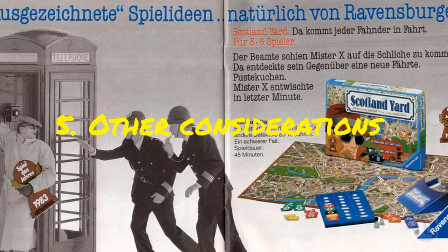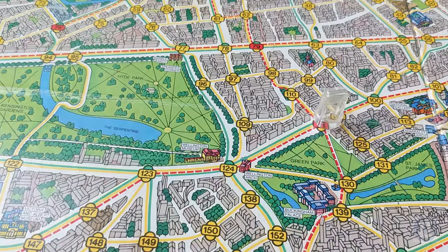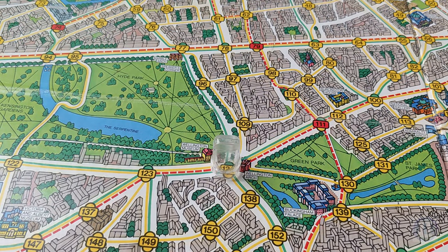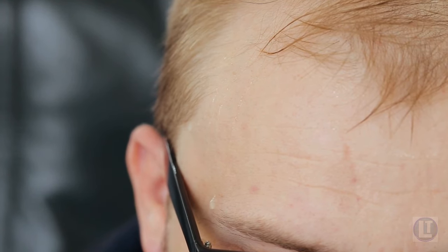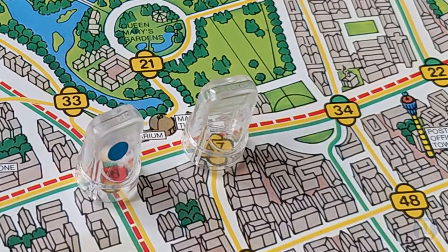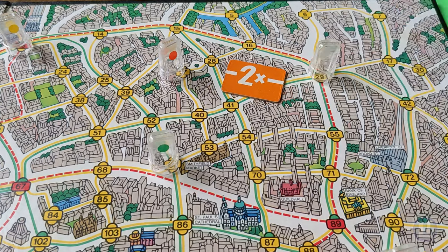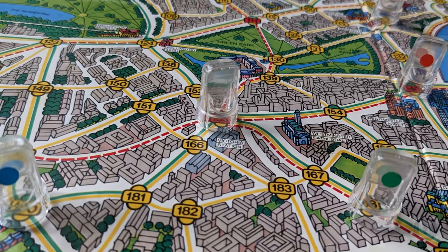Number five: other considerations. As the detectives, when you are computing the moves available to Mr. X, never forget to include the possibility of Mr. X doubling back — it is a common move, especially if he feels cornered. And keep an eye on the person controlling Mr. X; a bead of sweat on the brow or another tell might indicate that Mr. X has made the bold move of ending movement right next to a detective hoping to sneak past. Bluffing is the key to success for Mr. X. Be unpredictable. Double back. Take calculated risks.